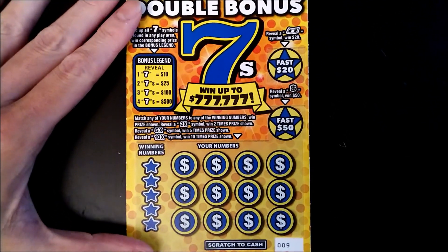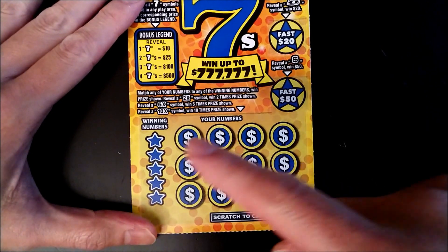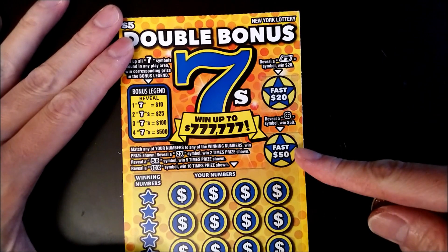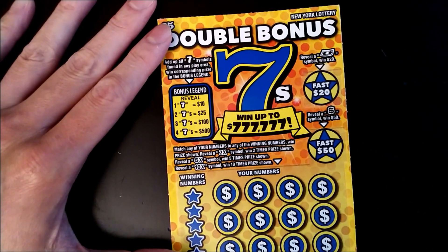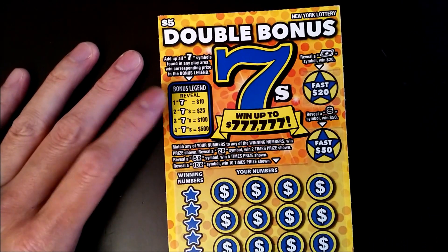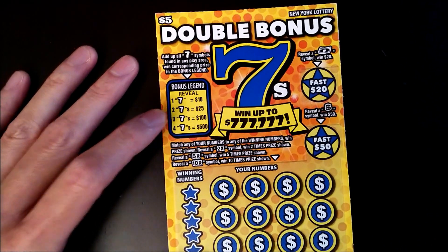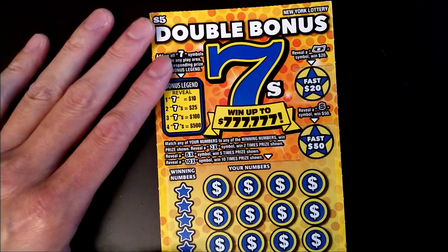Alright, so the new ticket rules: as usual, you match your numbers against the winning numbers. There are also two bonus games — the Fast 20 and Fast 50. Also, if you get any sevens in any of the play areas, refer to the bonus legend: one seven is ten dollars, two sevens is twenty-five, three sevens is a hundred, and four sevens wins you five hundred.